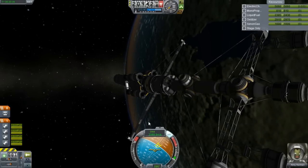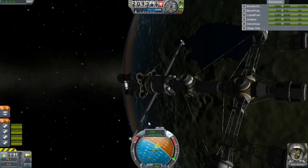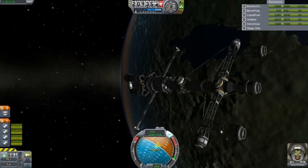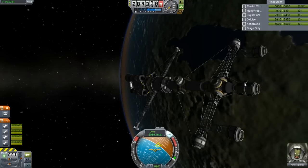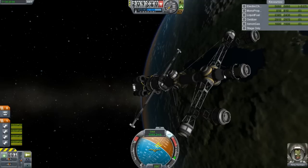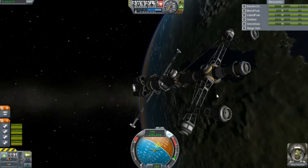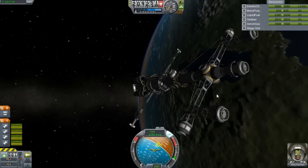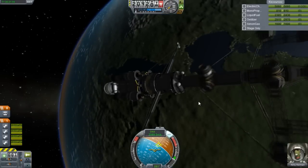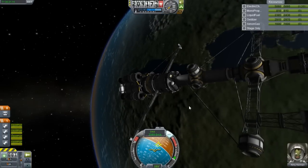A couple episodes back I did launch a very basic docking module for the station. I redesigned that — so I got rid of that and went with something like this. This one is going to be dedicated towards a smaller size docking port, but the other two — it has the same amount of docking ports. I just wanted to make it a little bit smaller. This station's going to be a little bit more compact than the Kerbal Space Station, so it's going to be a little bit different. There's going to be more bells and whistles, but it's going to be a smaller package.